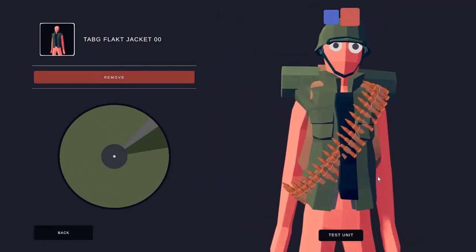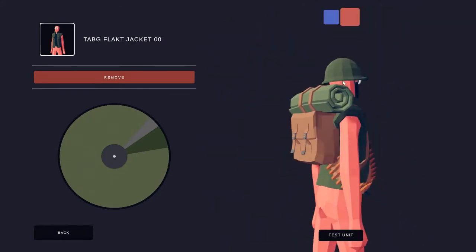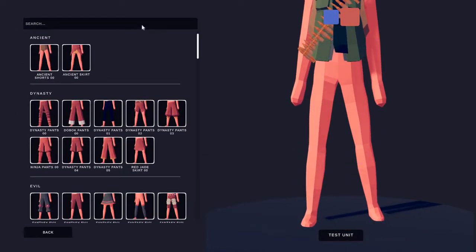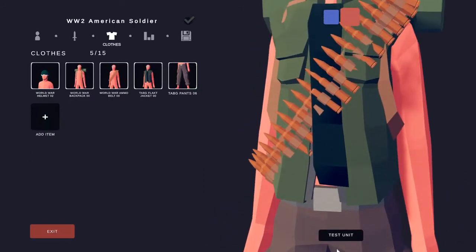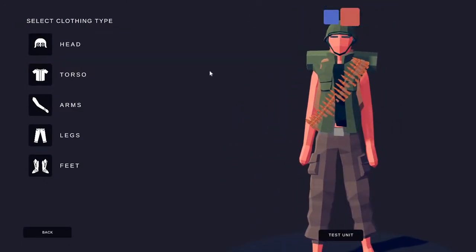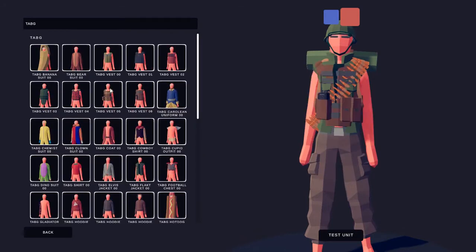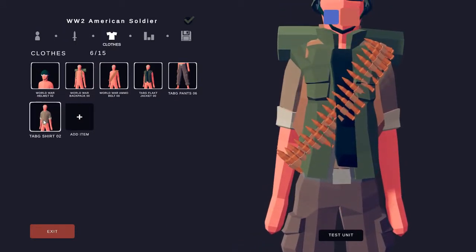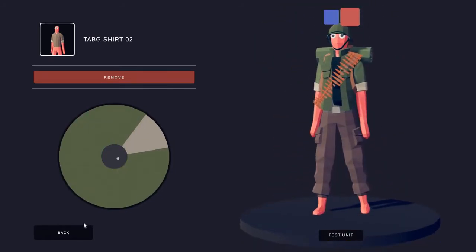Now you've got this guy. He's got his bullets - they kind of clip in there but that's okay - he's got his helmet, his backpack, and he's almost ready to go except he has no pants. So we're going to give him some pants. We're going to search for Tab G and grab these amazing looking Tab G pants 06. They look perfect. Then you might realize that this guy has nothing in the upper corner, so we're going to get a t-shirt. We search for Tab G t-shirt and grab this amazing Tab G shirt 02. We're going to color it this amazing green.